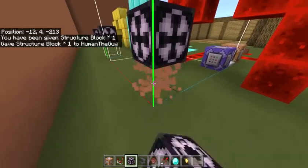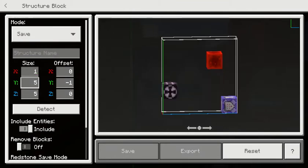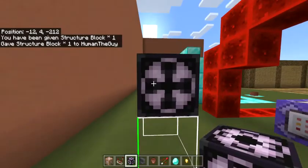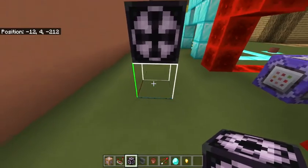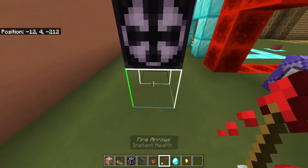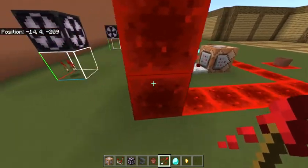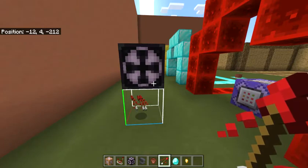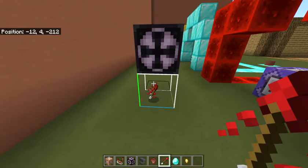Place it one block above the ground and break the block below it. Now you're going to come in here, change all these under the size column to 1, and you can leave the offset as y-1. That's perfectly fine. Now, whatever item you want to come out of the pot, you're going to be dropping in this little square right here. In this case, it's going to be these fire arrows — I'm just going to do five. You want to let them sit for a minute, because that way, when they spawn back in, you'll pick them up quicker.